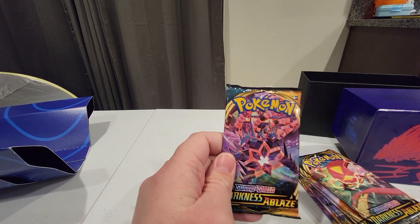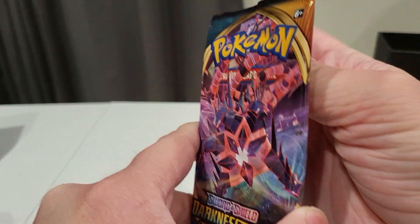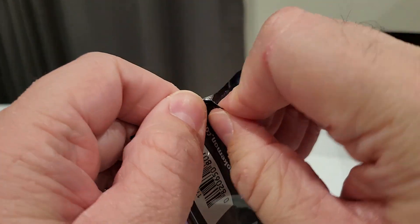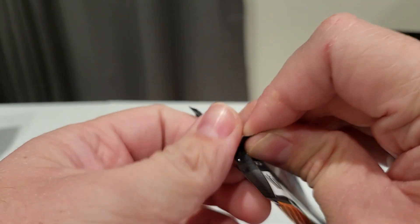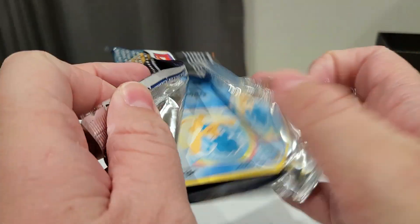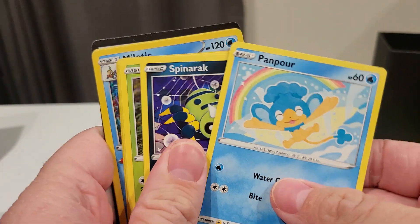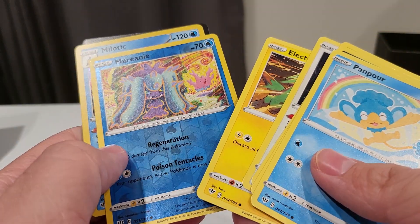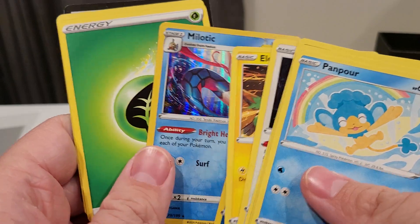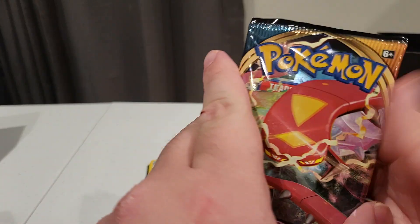Let's go ahead and go through these. Pack 1, let's see what we can get. Going through this — there's our Reverse and there is our Holo. A Holo hit for the first pack, I'll take it. Code Card. Set that down.